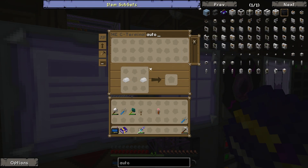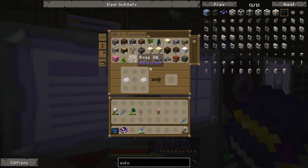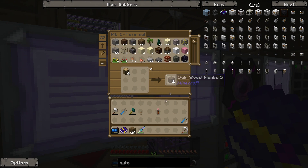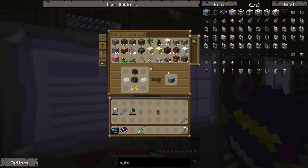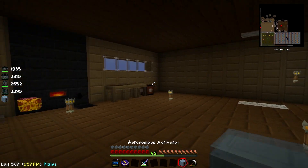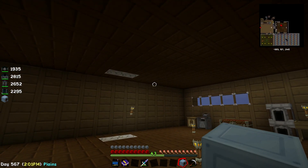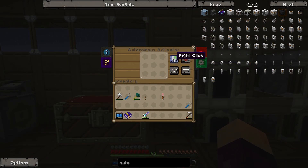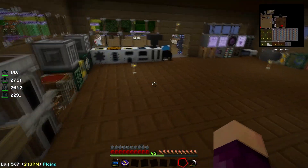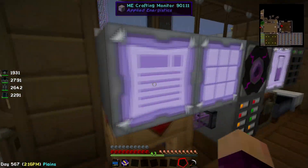We'll make the autonomous activator - we need wood again, of course. We'll just convert some logs and make a chest, a piston, a pneumatic servo, and the autonomous activator. We'll throw it down, set it to left click, and put our Beheading sword in it so it attacks us. We'll need to take off our armor because we are far too strong with it on.